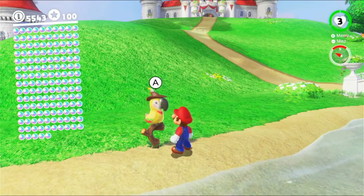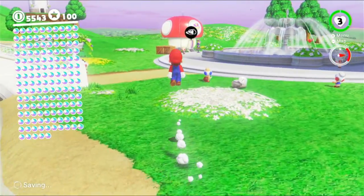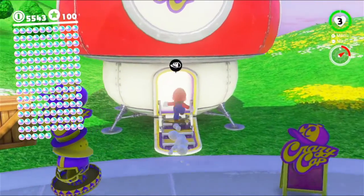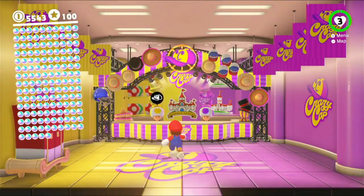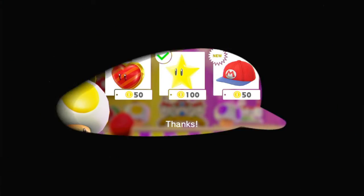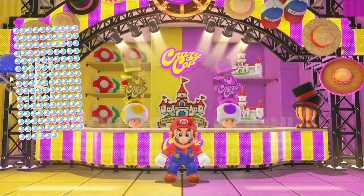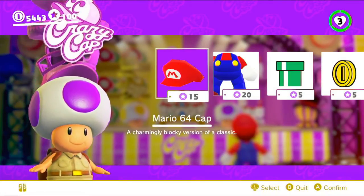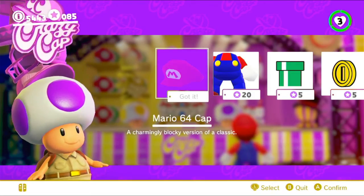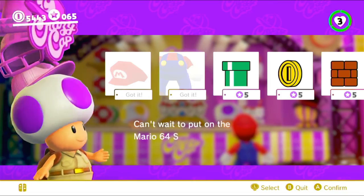Shopping near Peach's Castle — there are a few moons related to shopping that we need to do, so let's go straight in. For the purple coins, we can buy the Mario 64 outfit, which makes us look like a Mario 64-style Mario — not exactly low-poly, but it's that style, which is really cool.